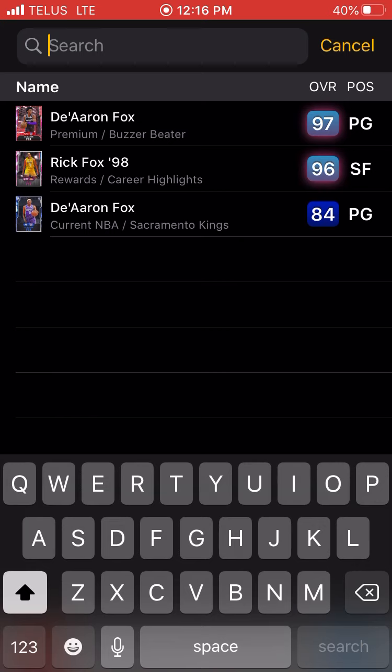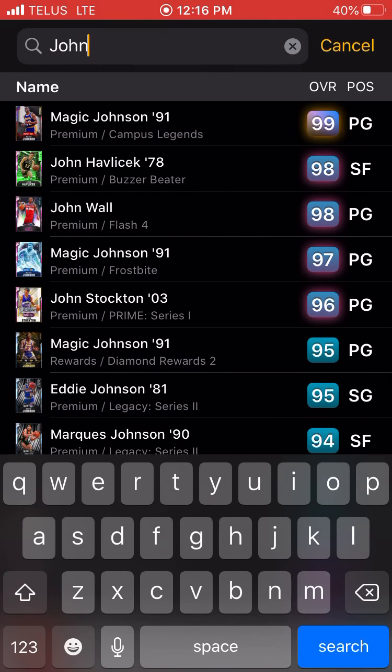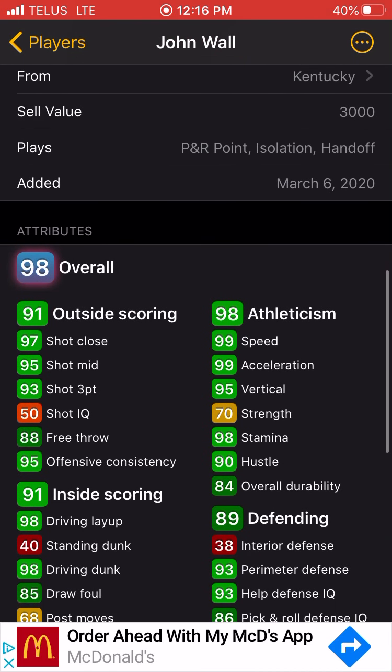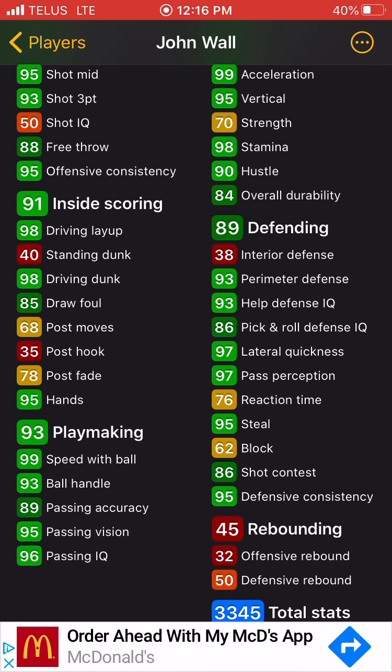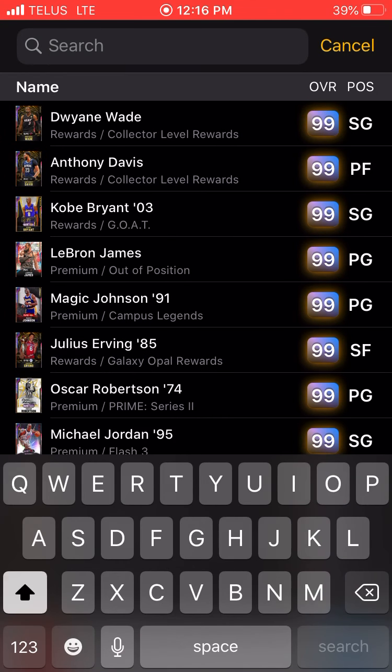At number two we have John Wall — 98 overall John Wall, 6'4". 99 speed, 99 acceleration, 97 lateral quickness, 99 speed with ball. If you've ever used this card, he actually is pretty fast, pretty quick, and a pretty good player to use.